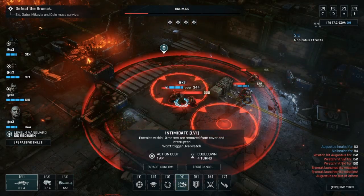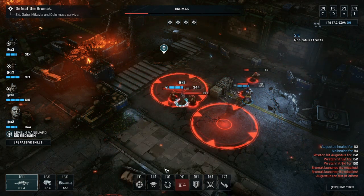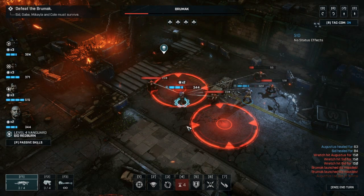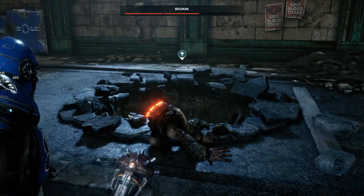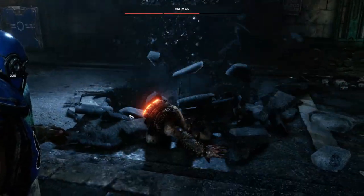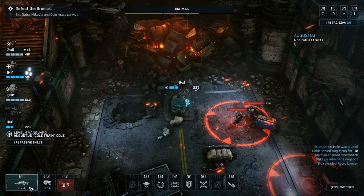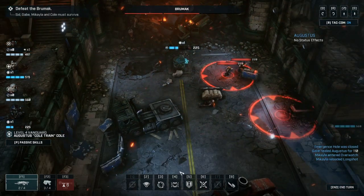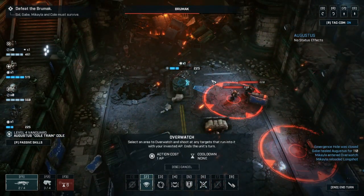You will get an emergence hole within about three or four turns. Just make sure you allow it to open and then throw a grenade in as soon as possible. Make sure you have proper grenades for at least one character on one of the sides. You won't get many emergence holes — they tend to appear after you've blown a gun off or blown up one of the tanks, and they tend to spawn wretches. Sometimes enemies get dropped in from above which can swamp your character.